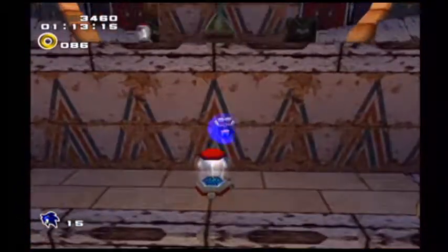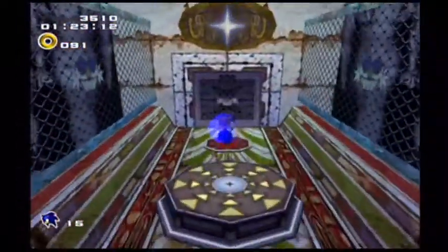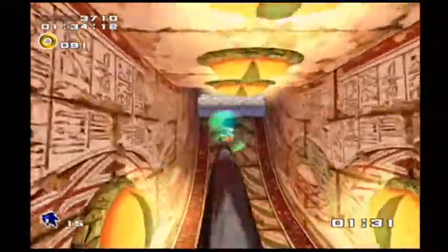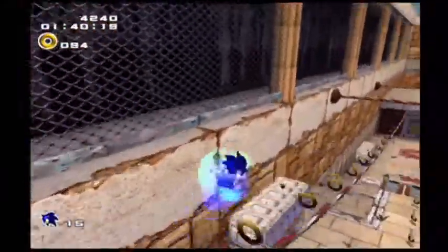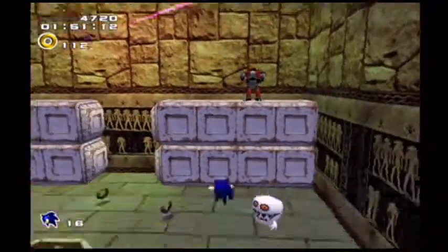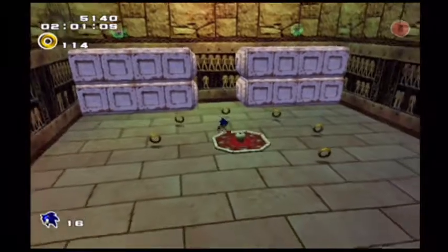Are these buildings not supposed to be E-102 Gamma or something? They look very similar to E-102 Gamma, but it doesn't show E-102 anymore — I believe these are E-100 robots. I do miss E-102 Gamma honestly, although it makes perfect sense because in the first game he died after the explosion. After the events of E-102 Gamma's story segment ending in Sonic Adventure 1, the bird got released from E-102 Gamma.